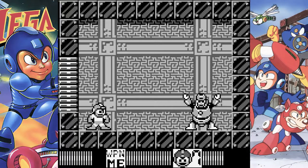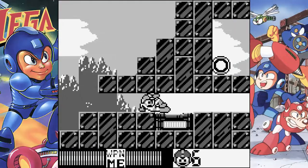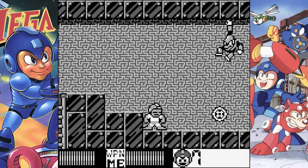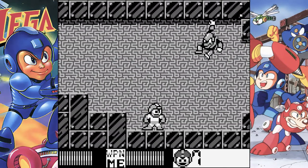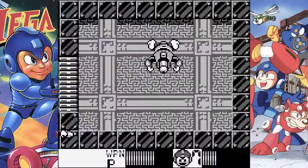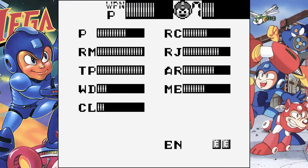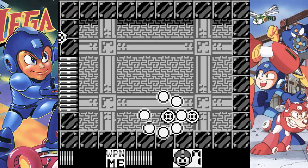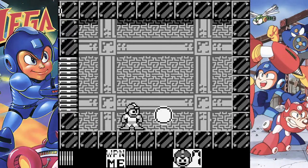Hard Man. Bear traps and bees are this stage's gimmick, but they pose little threat as long as you keep moving. And speaking of moving — why are the monkeys here instead of Wood Man's stage? Hard Man loves throwing his weight around, so once again keep moving while dodging his Hard Knuckle and pop in a few shots in between. With Hard Man down for the count, we're off to the boss of Wily's Castle.